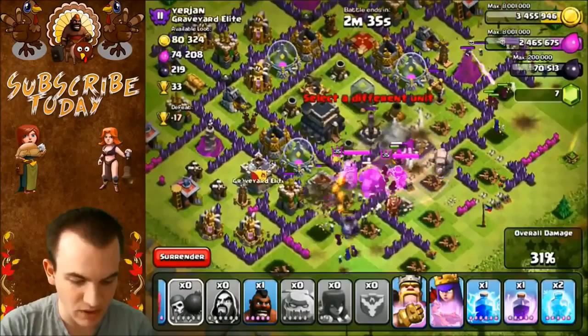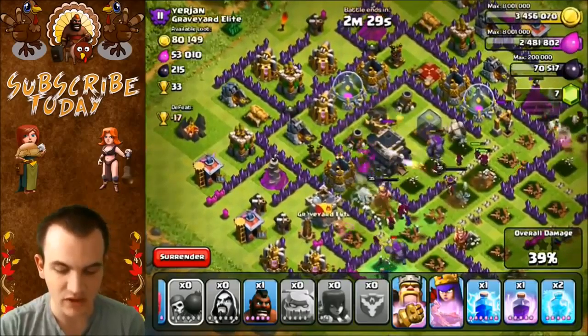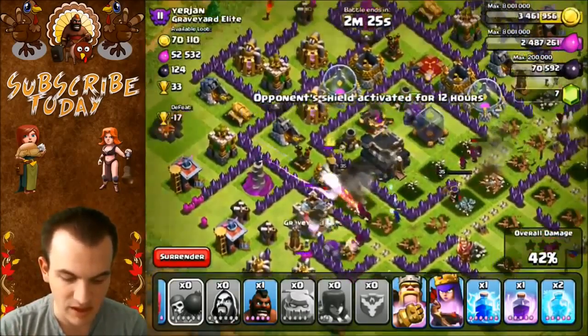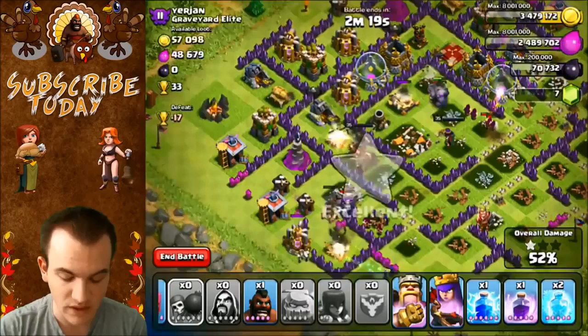We should be okay. Once we take out the X-bows, there's nothing really that can damage us besides the cannons, and those aren't even going to do that much, especially with the heroes' abilities. I'm just going to keep the rest of these spells because I don't think I need them. We should be okay to get the 3-star here and gain 34 trophies.